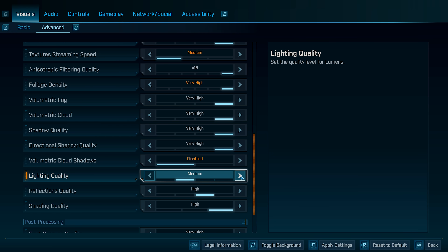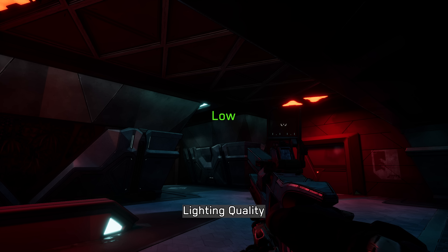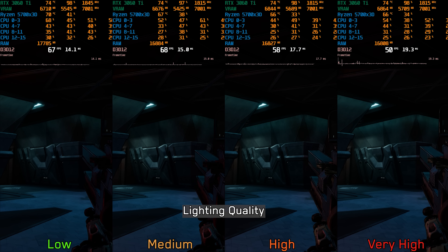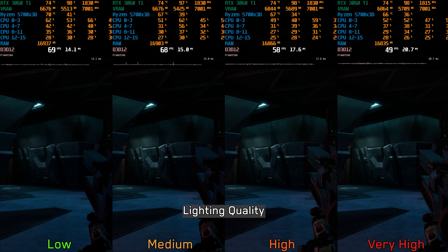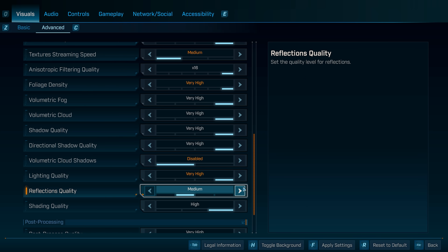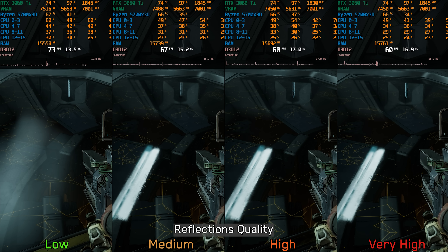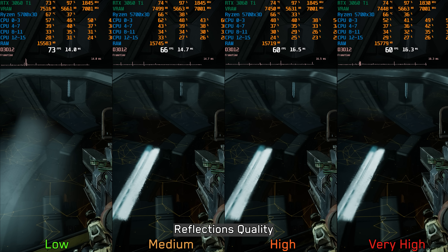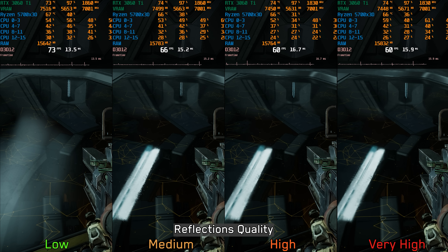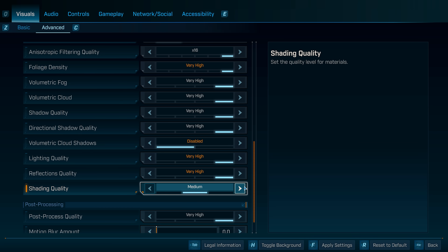Moving to Lumen settings: lighting quality controls the precision of Lumen's diffuse indirect lighting, and higher options increase the number of surfaces covered. This is one of the most demanding settings — 15% cost going from low to high and 27% at very high — so keep it at medium. Reflections quality affects Lumen's specular reflections: low disables them leaving only SSR, medium enables them with a noisier appearance, while high and very high are cleaner. There's a 9% drop from low to medium and around 17% at high and very high — recommend low.